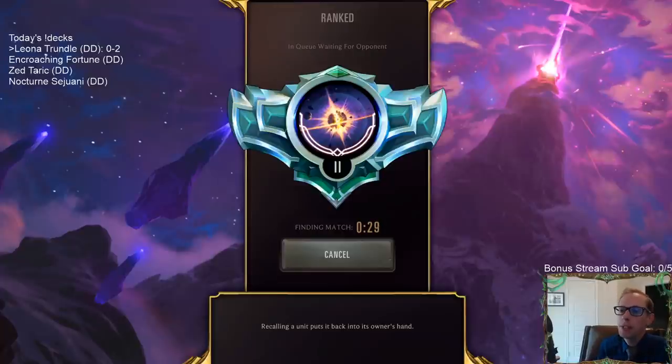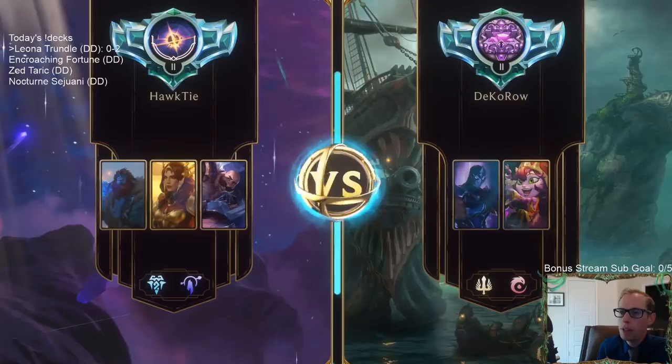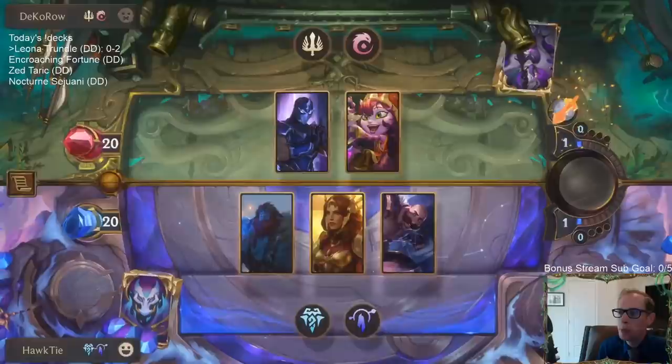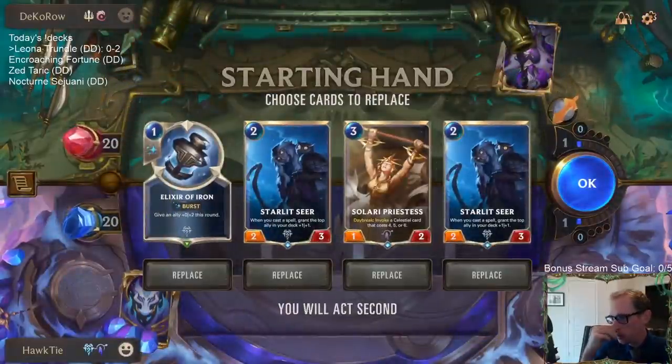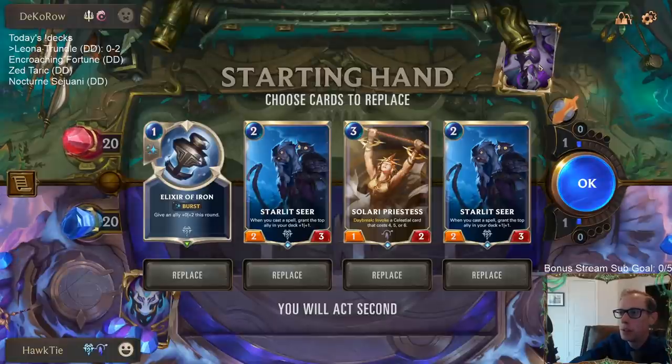The biggest thing that ended up costing me was turn one - that's where it all went wrong. I played the Solari Soldier instead of Omenhawk. Should have played Omenhawk. Obviously I didn't know he just had a bunch of 2-1 Fearsomes, but in the face of 2-1 Fearsomes I wish I'd gone Omenhawk on turn one, and then had the 3-3 to play on turn two to block a Fearsome.